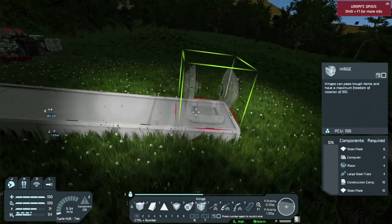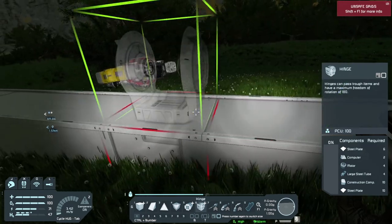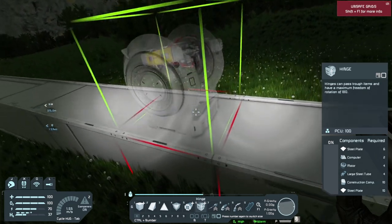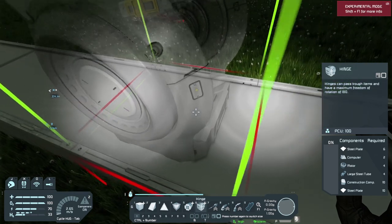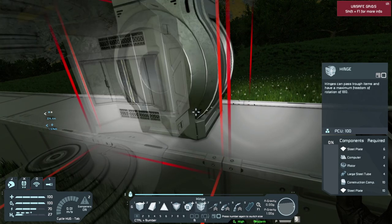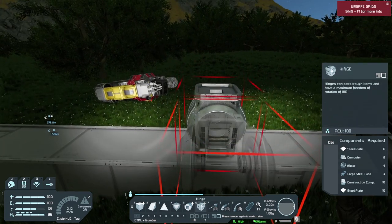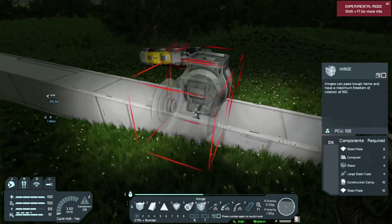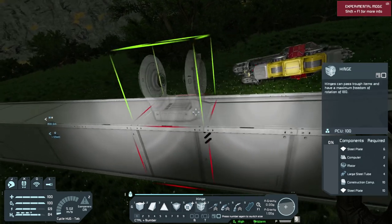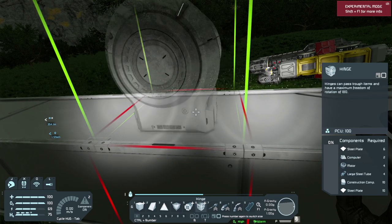The game crashed on me unfortunately. So what I'm going to need: hinge, piston, piston, piston, piston, and then a hinge right here. What I want to do is point that little rectangle with the yellow triangle — that shows you the front or back of the piston — I want to point it that way. I need to make sure I have enough spacing for the next hinge. Let's give that a shot, and I need to make sure the rotor is pointing the other direction.